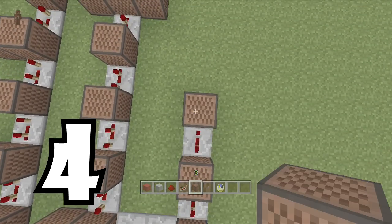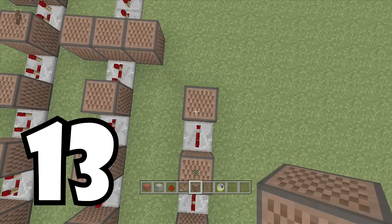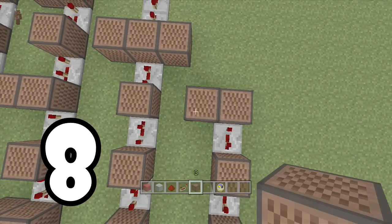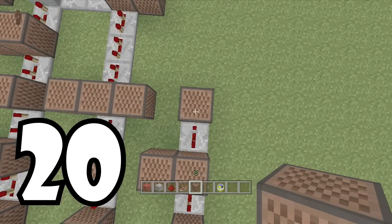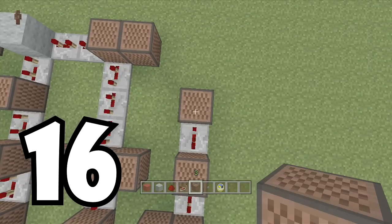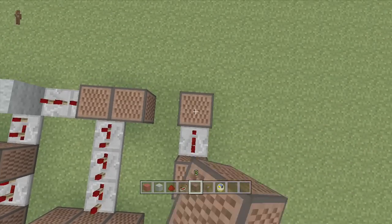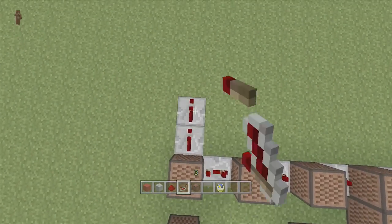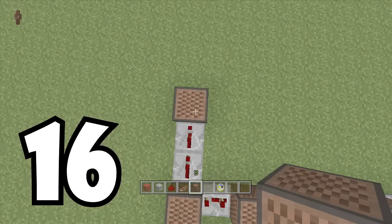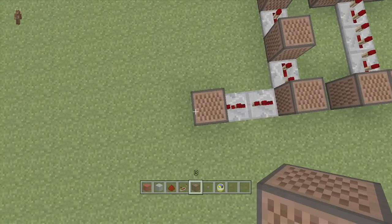Three ticks, three ticks 4. Three ticks 13. To the left of the 13 is going to be 8. Three ticks 20, three ticks 16, three ticks 15. Then we're going to turn right, put two repeaters down — one on one tick, one on two ticks. This note block is going to be 16. Then we're going to turn right again, and right next to the 16 to the left is going to be 1.